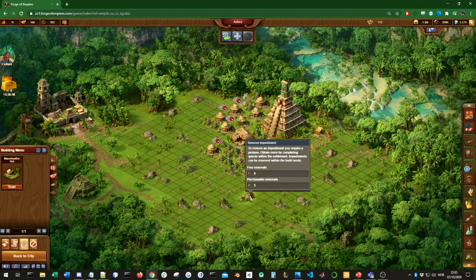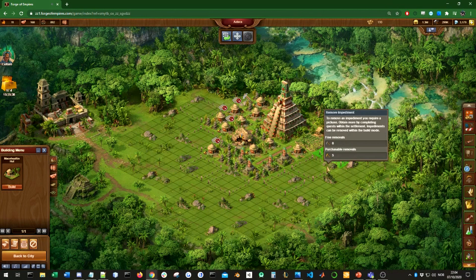Some impediments are very awkwardly placed and would get in your way when trying to build. Here we have them all on the edges, so if I get these three I'll have a very nice open area. In total you'll probably get eight expansions. I've used two already, so I have three to five remaining. For this settlement I'll probably go for these three expansions down here and then remove two or three impediments.